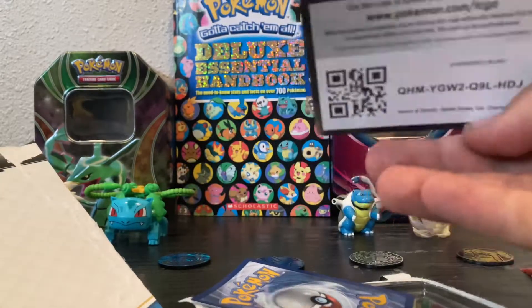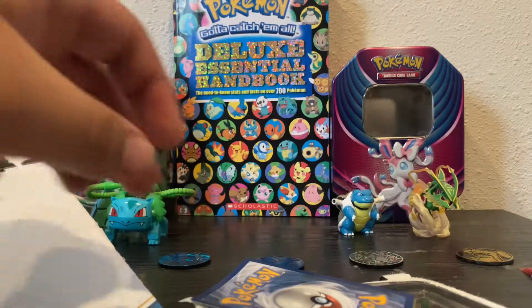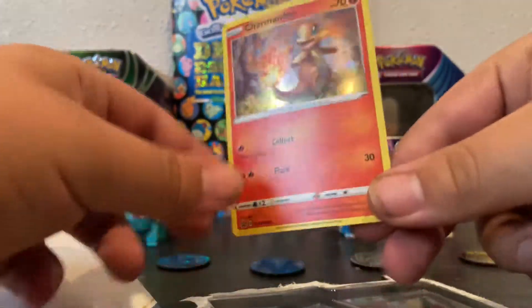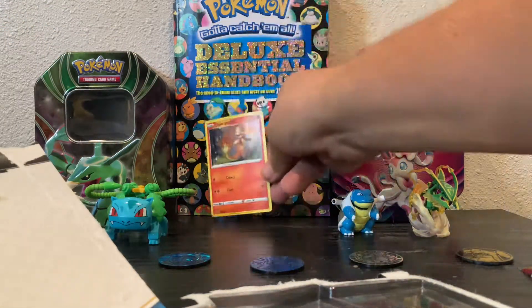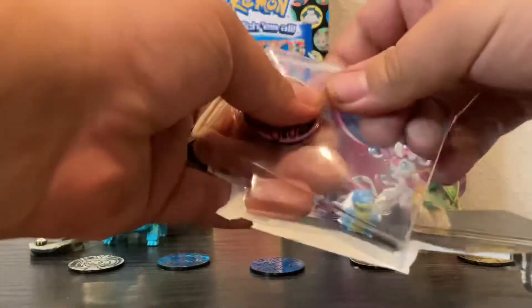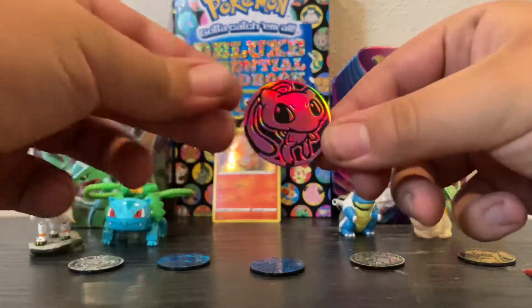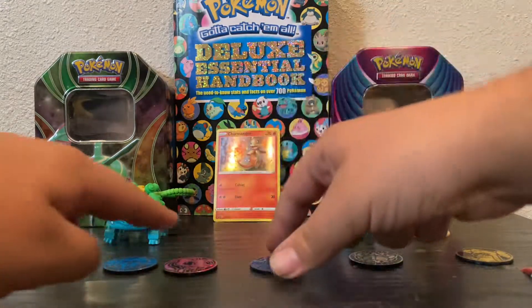Here is the Charmander. There you go, put that to the side. Here's the actual Charmander card. The one thing I hate about promos is they're bent. I'll put Charmander right there. Get this out of the way and grab the Mew coin that it comes with. You can see it right there, looks pretty good. We'll put it right here.